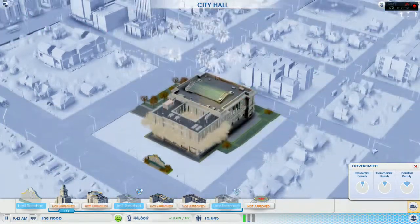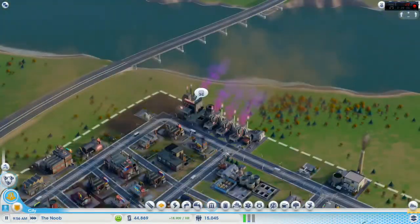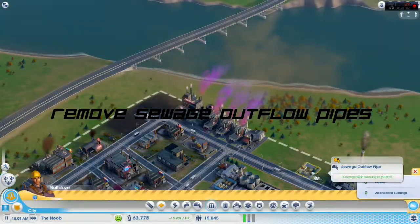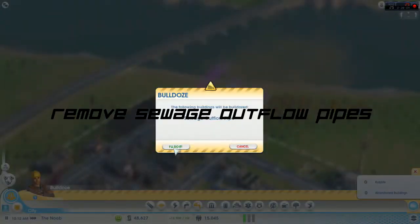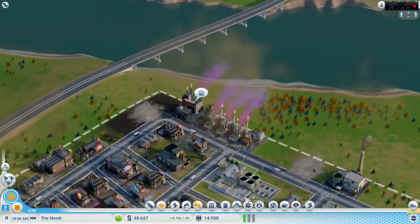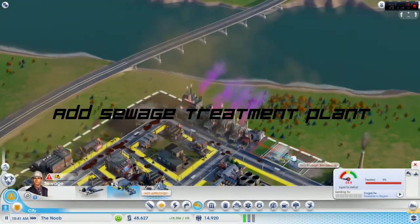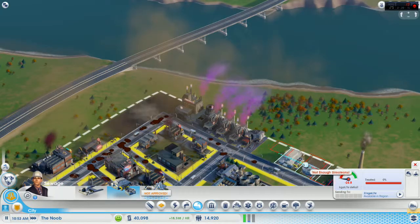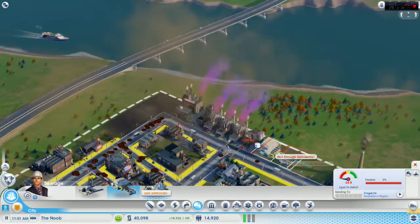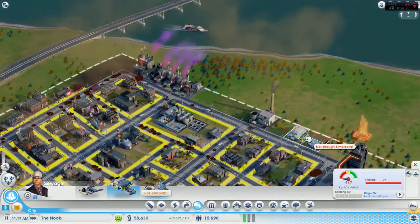We're going to change our sewer outflow pipes into treatment plants. We're removing all the sewer flows because they cause terrible ground pollution and also pretty bad air pollution — you don't want anything under them. Even though we don't have anything under them currently, we're still going to replace them to try to prevent that brutal ground pollution from happening.